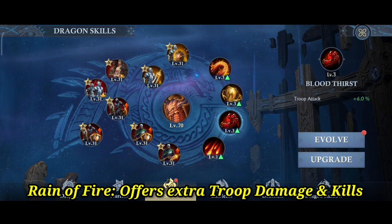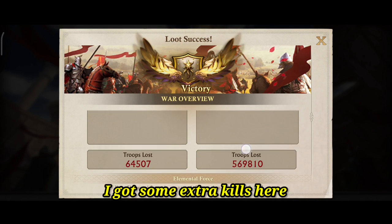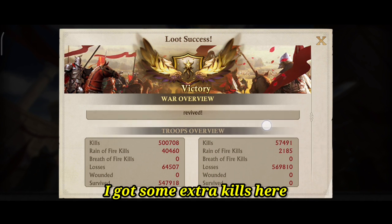The last one is the Rain of Fire skill. This skill offers extra troop damage and kills. This is the battle report with the Rain of Fire skill — it gave me extra kills.